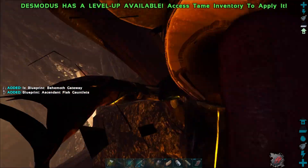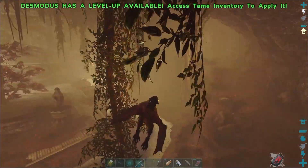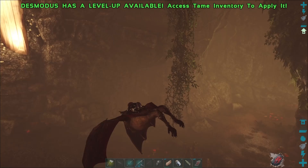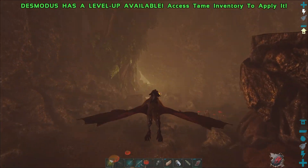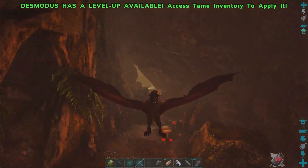We got ascendant gauntlets, 1300 armor! Let's go this way first — there are another two. We'll see if we got any more down in the first area.